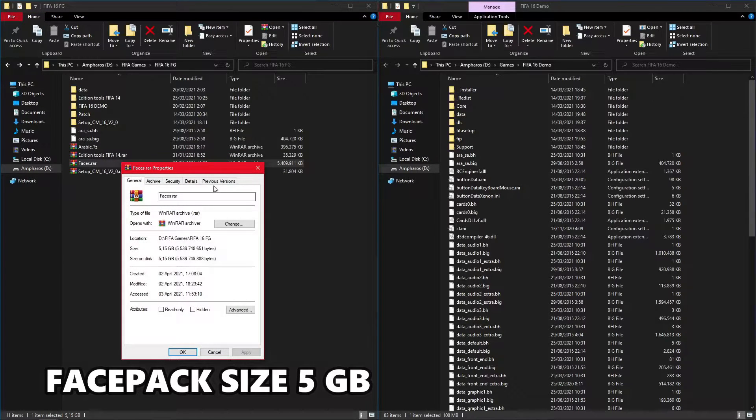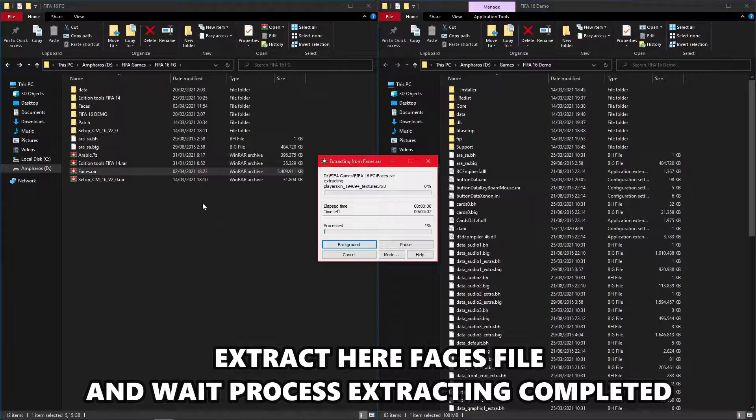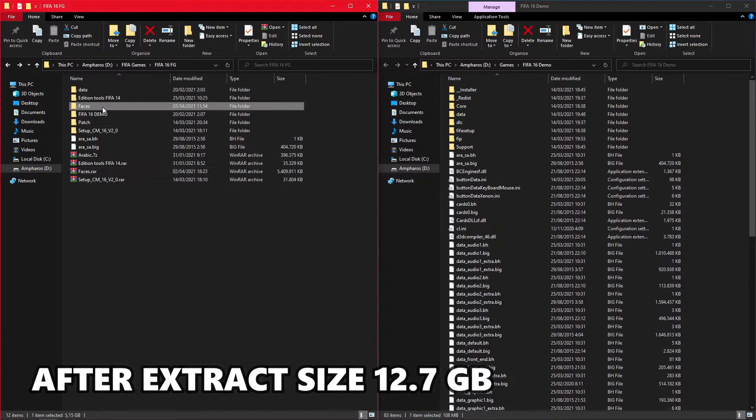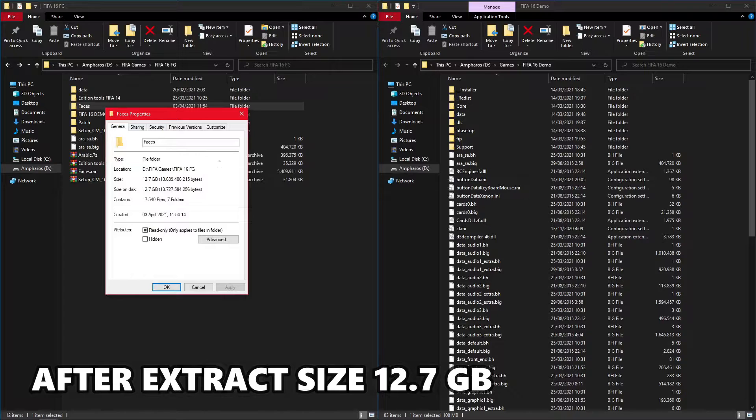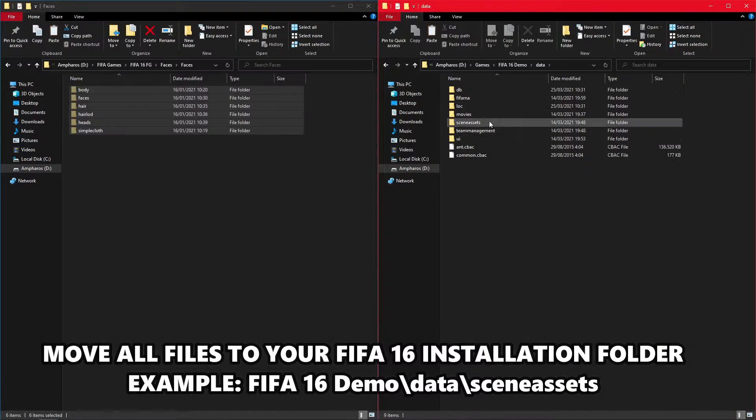This epic size is 5 gigabytes. Extract the faces file and wait for the process. Extracting completed. After extract, size is 12.7 gigabytes. Open folder faces, move all files to your FIFA 16 installation folder. Example: FIFA 16 demo backslash data backslash Cinesets.